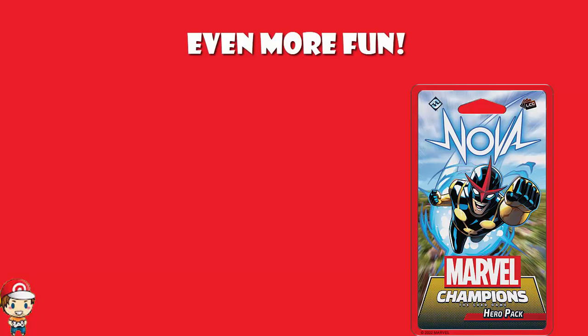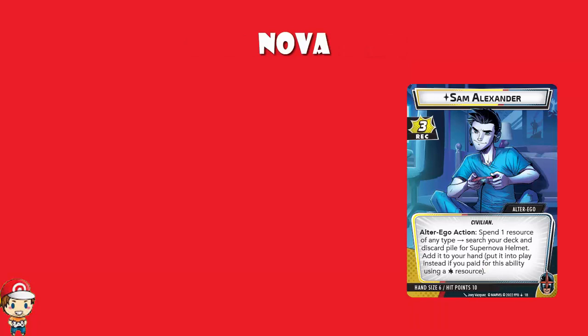It looks pretty gosh darned good. Nova is aggression coming out of the box, and we start off with the Alter Ego of Sam Alexander. Recovery of 3, hand size of 6, hit points of 10 — all fairly standard. But there is an Alter Ego action where you spend one resource of any type and search your deck and discard pile for Supernova Helmet and add it to your hand. But if you paid with a wild resource, you get to put it into play instead, which is clearly a brilliant thing.